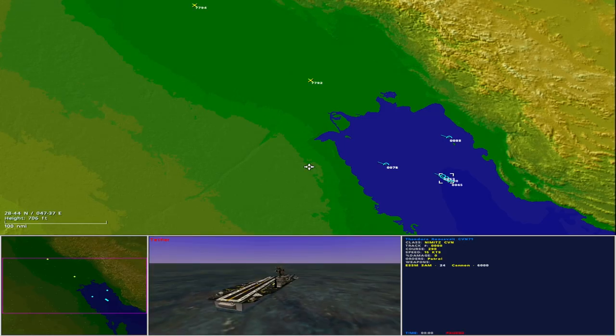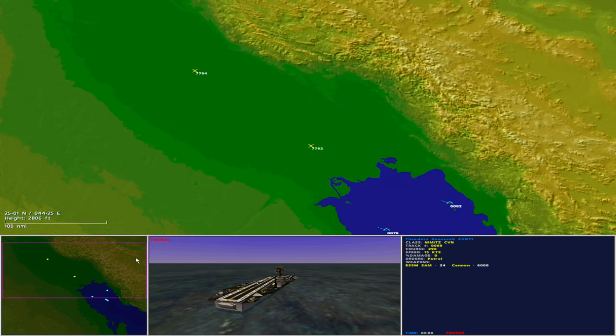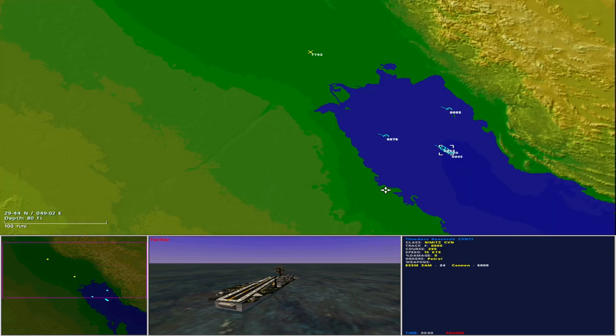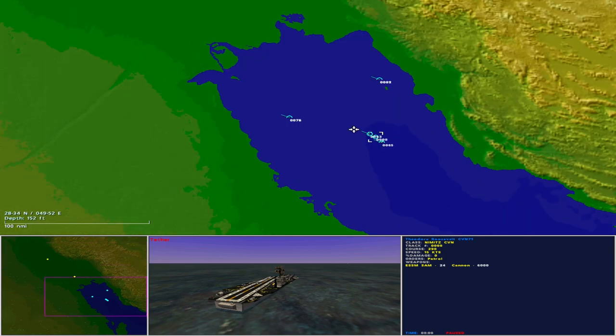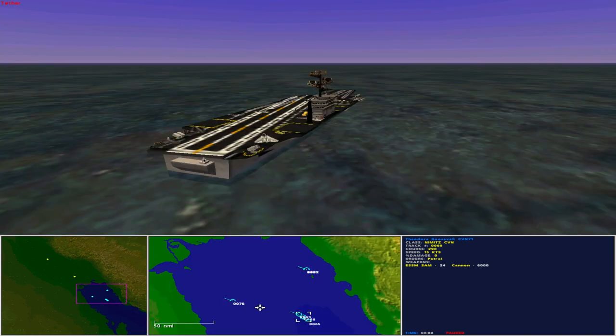This is the Northern Gulf — Persian or Arabian, take your pick. It is 0800 hours and the weather is sunny with clear skies. To the east is Iran, to the west is Saudi Arabia, Kuwait to the northwest, and to the north Iraq, with the rivers Tigris and Euphrates creating Mesopotamia — all land between the rivers. An American task group centered on the carrier Theodore Roosevelt is sailing north.